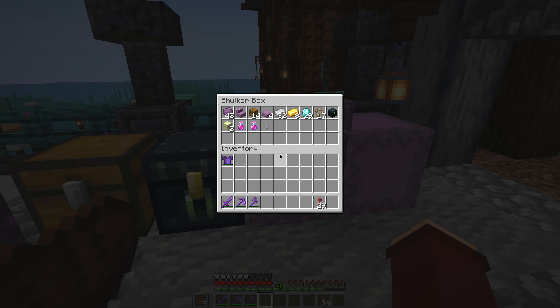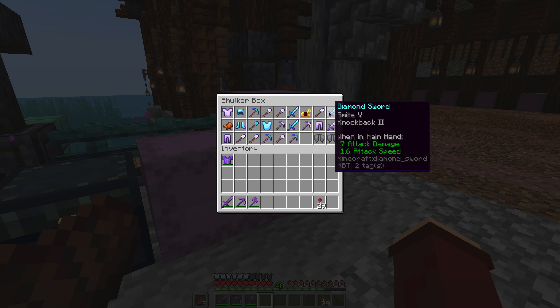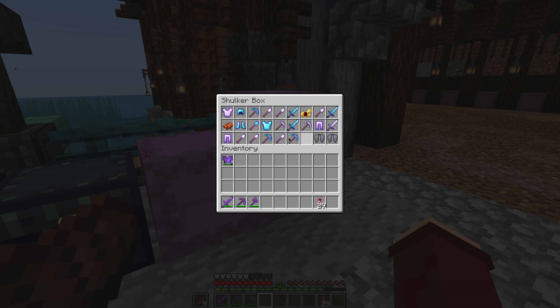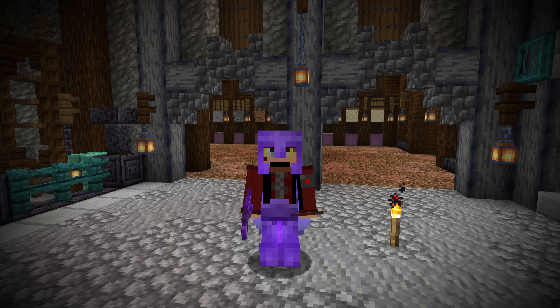For those wondering, this is the loot I managed to get from raiding a couple of End cities. I didn't go massively deep into the cities, but if I came across a chest I did raid it. I went to two cities - one actually had an End ship so we could get those items. I got an alright sword here, and one of the boots is actually pretty good. We didn't get any really cool gear overall.